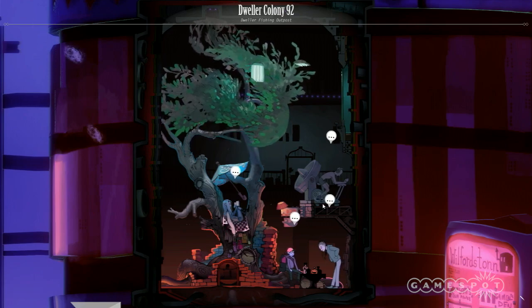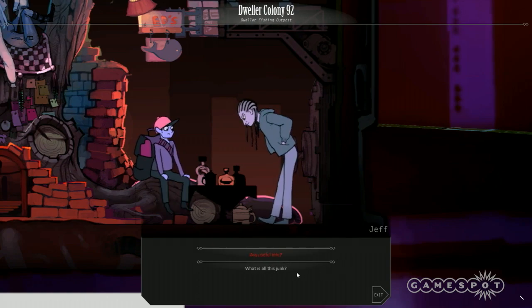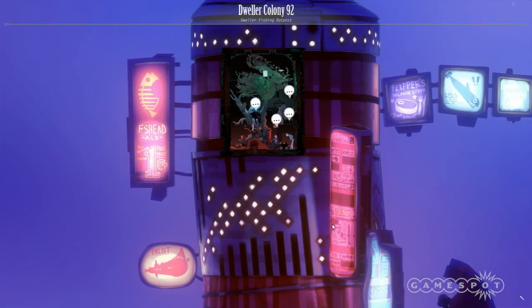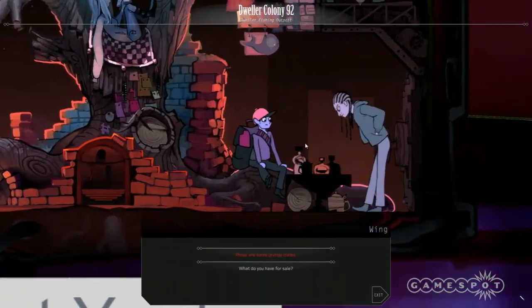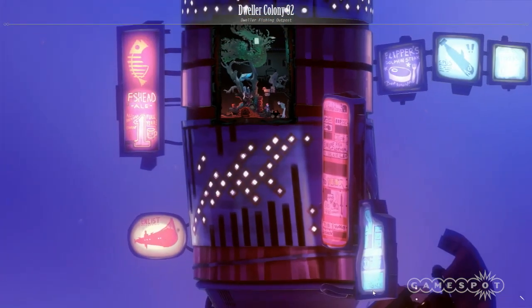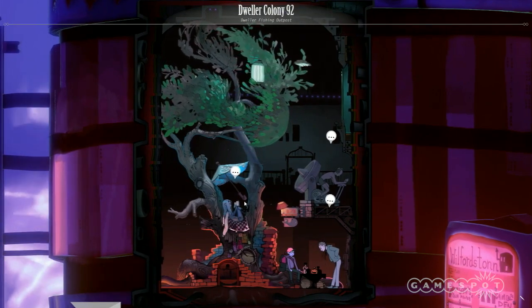When you're in combat, you're in 3D. But all these interactions are done in 2D — so anytime you're interacting with other members of the world or your own crew, you'll be in the 2D cutaway view. So here we're at the Dweller Colony just talking to the citizens and seeing what they're up to. Some of them might be willing to join our crew; some of them might just have quests for us.